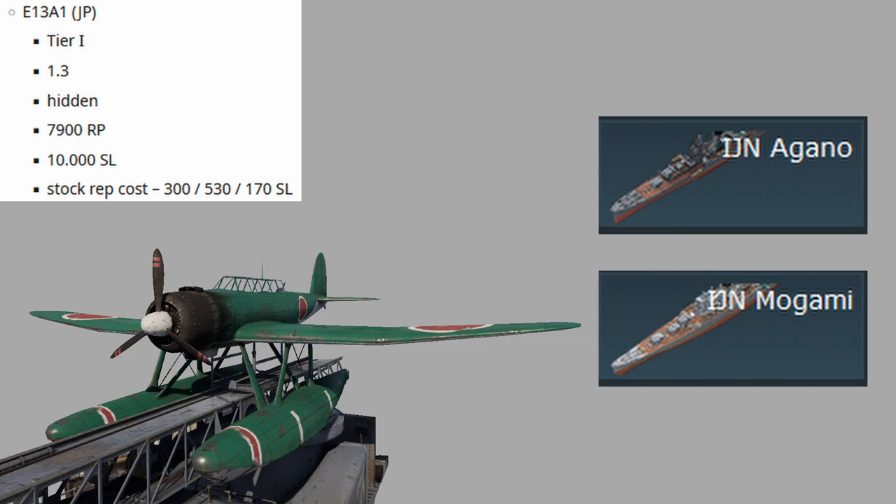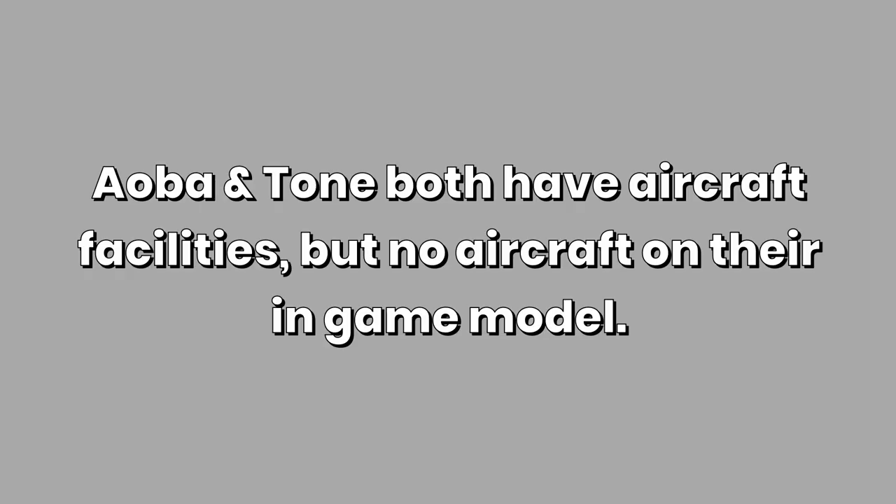The third aircraft type, the E13A1, can be found on Agano and Mogami — so Mogami also carries two different floatplanes, but not the same two as on Suzuya. Interestingly, Mikuma only carries one type of floatplane in the model. I should also mention that both Aoba and Tone have aircraft facilities, though I don't know what these ships carried.